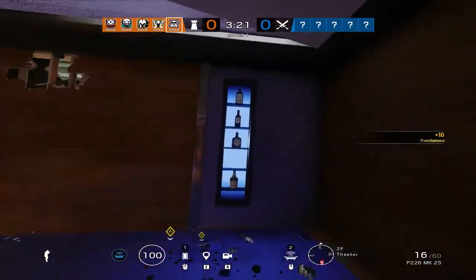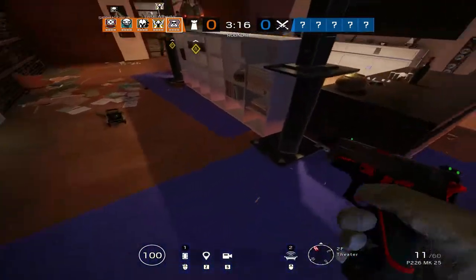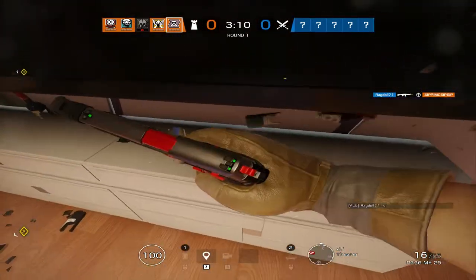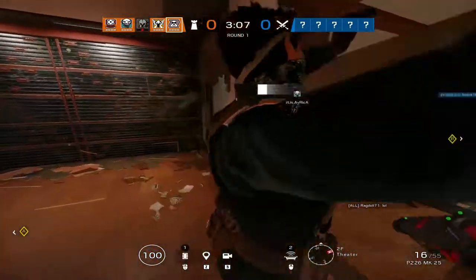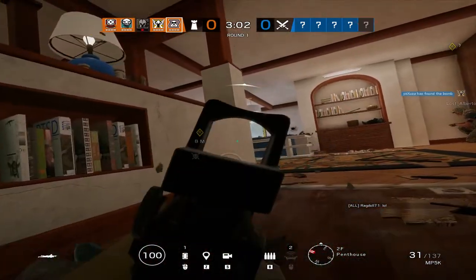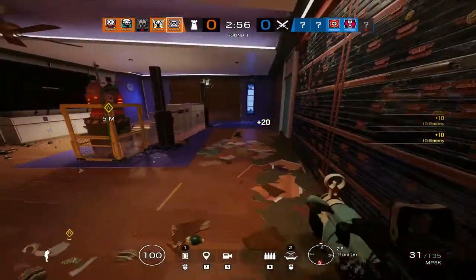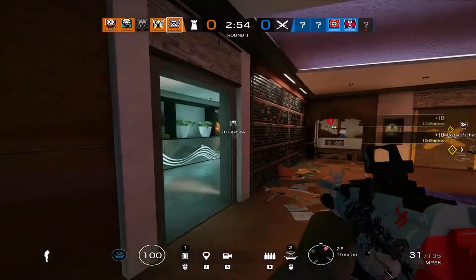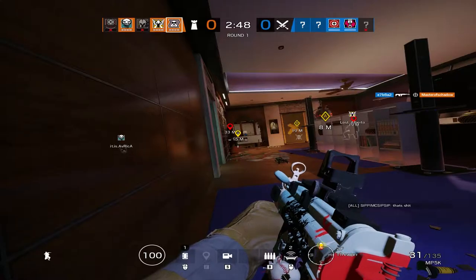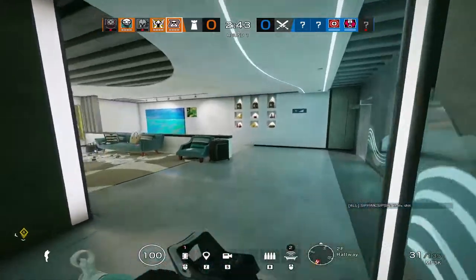Tip number two is how to use his utility. Signal disruptors are easy to use from a gameplay mechanics perspective — they place on the floor with no duration limit, and Mute can see the effective range when placing the device, which helps estimate whether the chosen location will get the job done. Where to place the jammer is more complex: place it in a hard-to-reach spot for the attacking team. Surfaces do not obstruct the jammer's blocking power, so whenever possible place it behind cover — even just around the corner of a door helps.